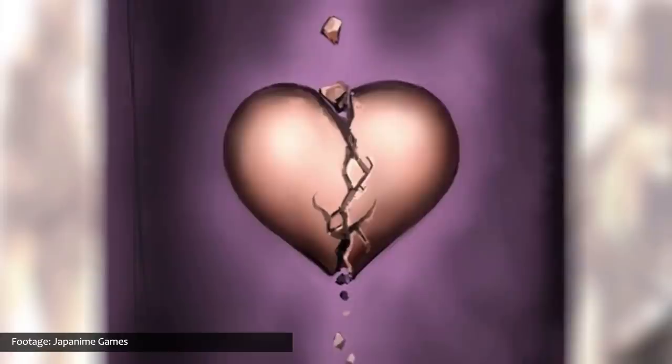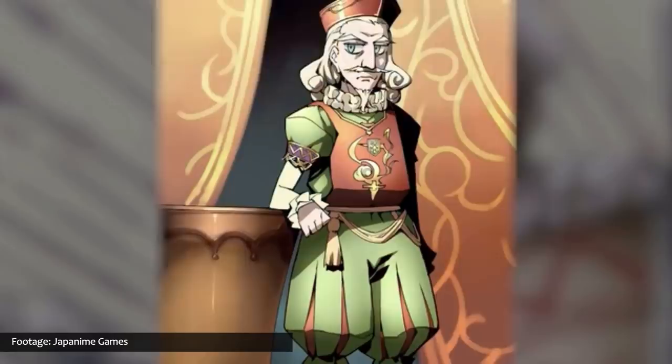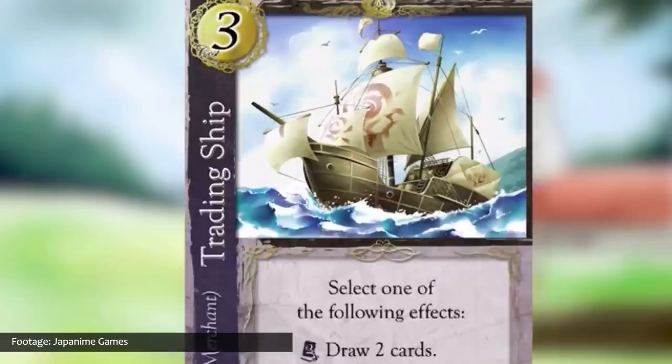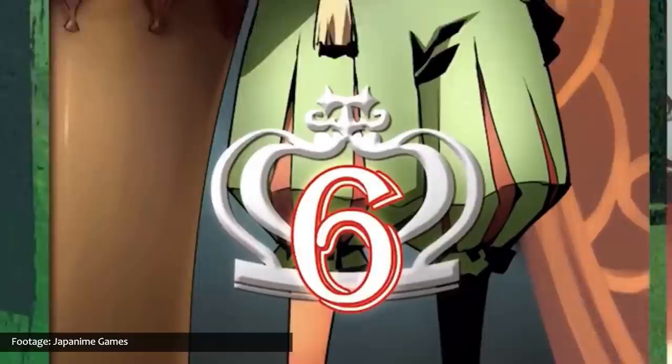Heart of Crown is the next game on this month's list, which takes place during the days when swords and magic still ruled the world — a world of danger, a world of intrigue, a world of roaming bands of street magicians going around the countryside pillaging, plundering, and performing card tricks for unsuspecting and unwilling onlookers. In Heart of Crown, a long and destructive war has finally ended, allowing the entire continent to become unified. But before the Empire can enjoy some peace and quiet, the Emperor falls victim to a mysterious ailment called 17 knife wounds in the back. Even worse, the Emperor never declared a successor.